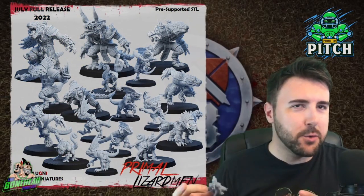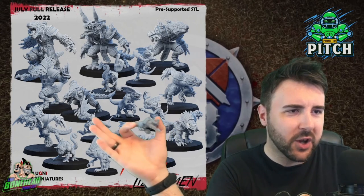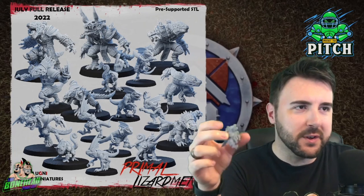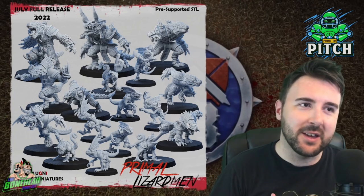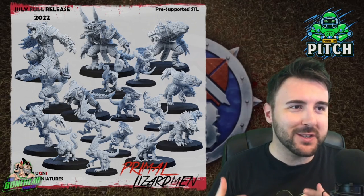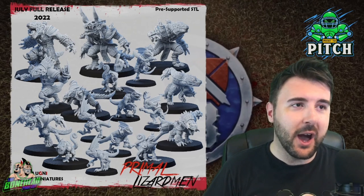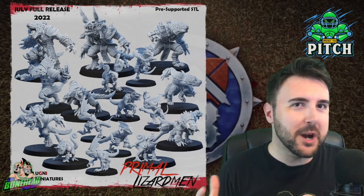And there you have it — a new competitor in 3D Blood Bowl printing. New Lizardman team with a ton of variations: classic Temple Guard helmets, Velociraptor-eyed Skinks, and a mixture of Croxigores. I love this team. They've done a really good job. It's a more cartoony take on Lizardmen, but not so much that it's a joke team. The sculpting's really good — a 90s cartoon comic book feel. This is going to be a super popular Lizardman team.